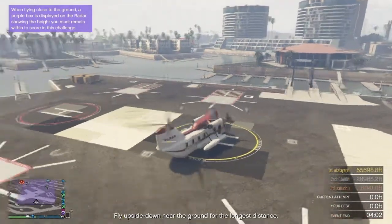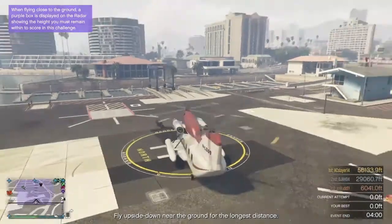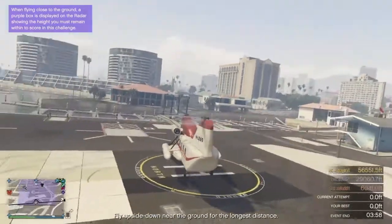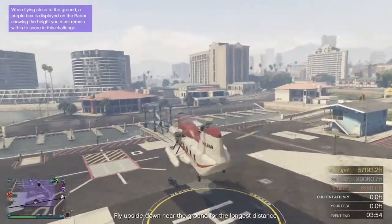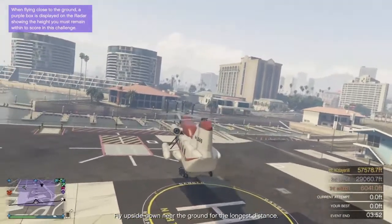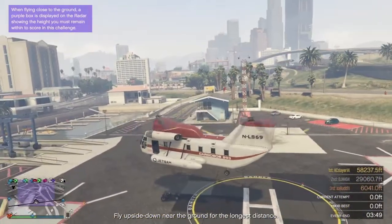The way you can get a Cargo Bob is you have to call Pegasus — you'll need to own it. I don't know how much it costs, but yeah. What you guys want to do is attach it to your motorcycle like how I'm doing in this video.